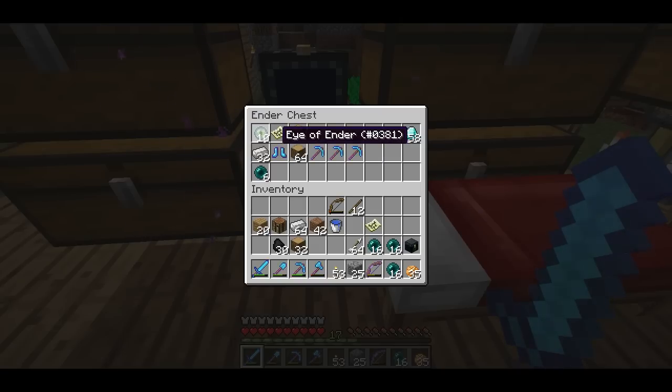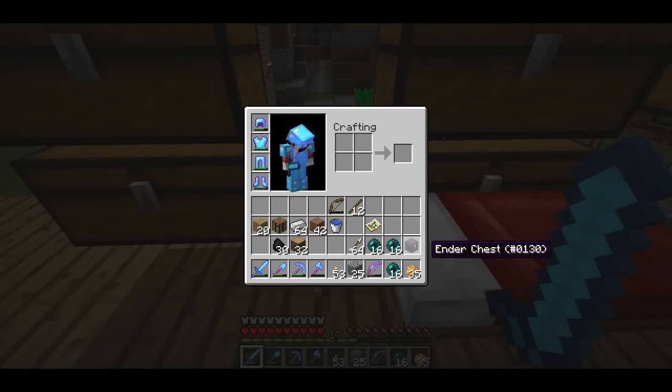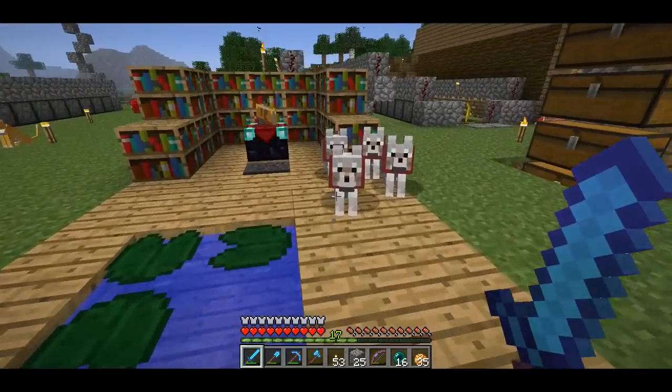I don't know if that's a common trick, but it means I can carry around an ender chest with me, and if I want to place it I can grab an eye of ender and I'll be able to make a new one.